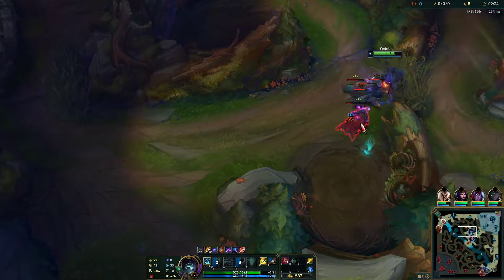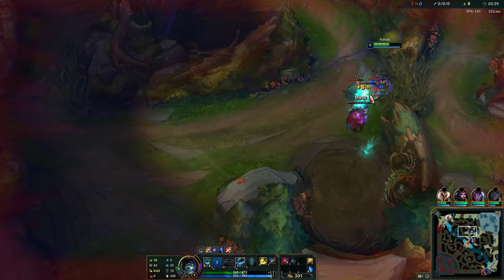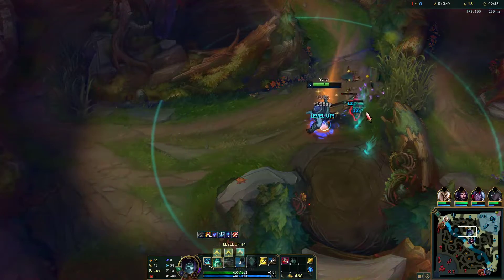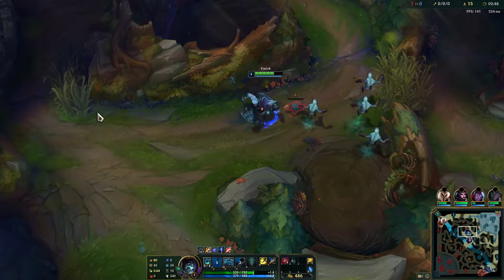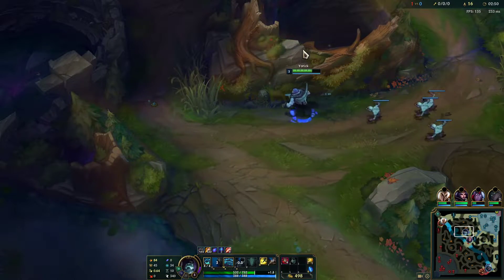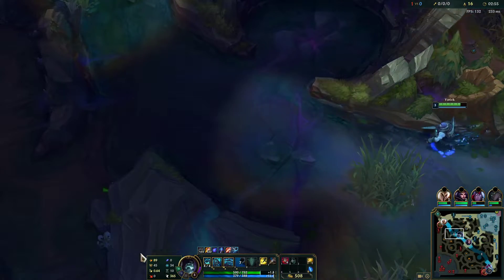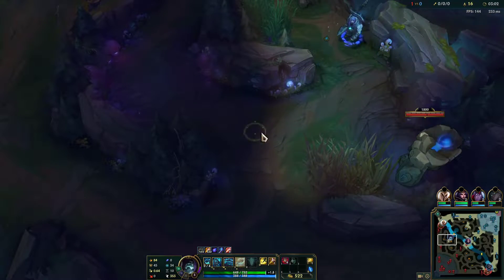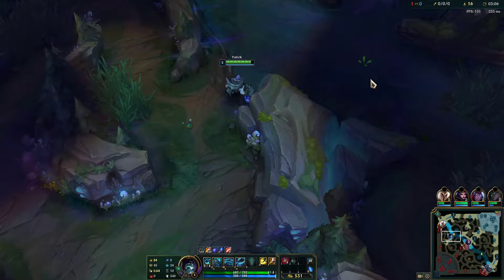Let's see if we can just do a standard clear here. I'm realizing Absolute Focus is probably not going to become active. We're in the river anyway, so this should give quite a lot of extra damage on these camps. We'll run into their jungle to see what's happening - let's get the scuttle.